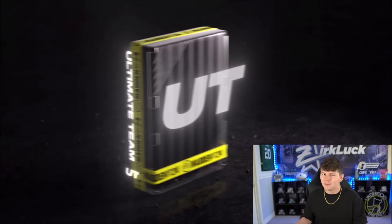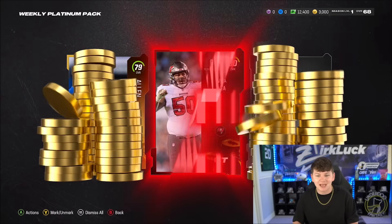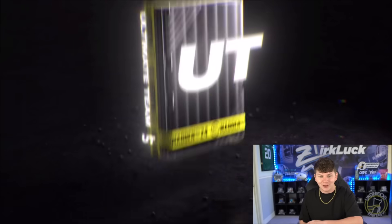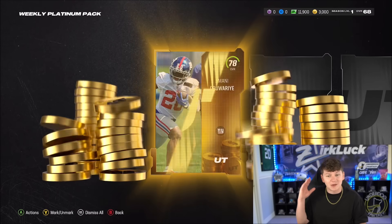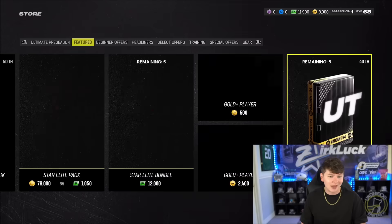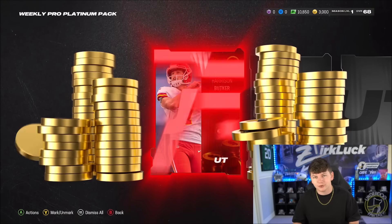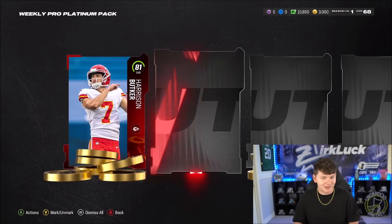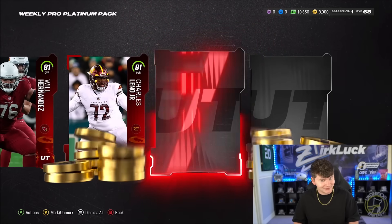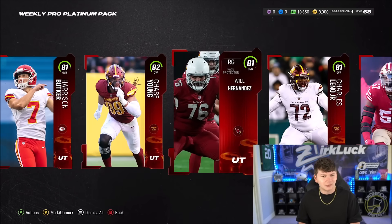I also have the weekly platinum packs to open up here, so let's go for it. If you guys opened up that pack, let me know down below how it went. We get two 80s, a 79 overall Allen Robinson, and then from the next pack: 82 overall Chase Young, a bunch of 81s, an 82, and the final one is a gold — 79 overall Calvin Ridley. I didn't know what overall Calvin Ridley was in Madden, so it's cool to see he's 79. Also, if you're curious about rookie premiere updates — EA still hasn't updated us, and I'm really hoping we get some news today.